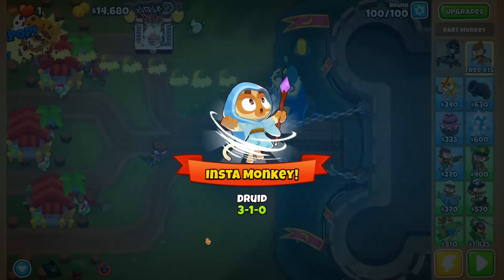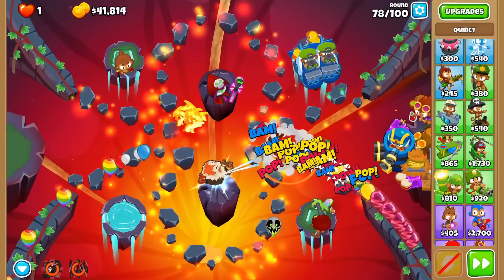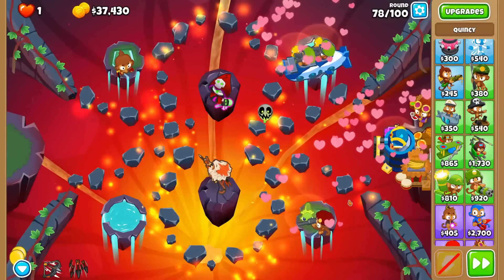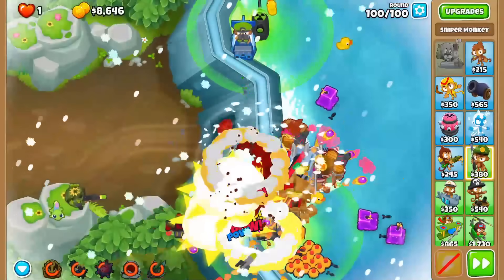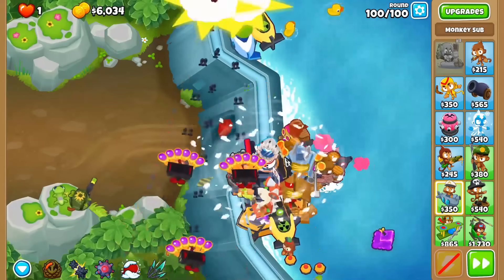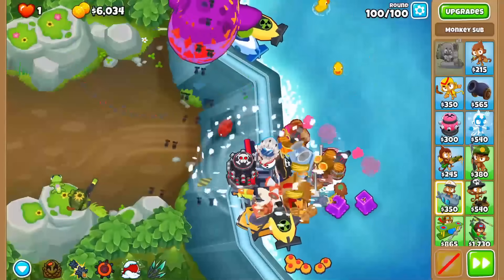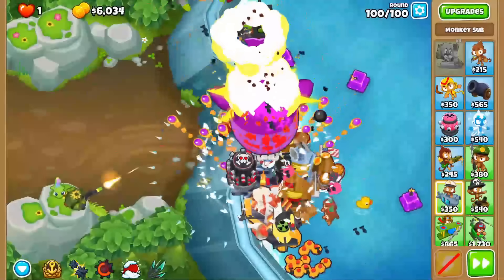But Ninja Kiwi has given us a new solution: CHIMPS. This last update added a retry last round feature if you leak, letting you not start completely over. And when you win, you still get the full collection event rewards, no matter how many retries you used. This is a great, stress-free way to play harder maps — they can still be challenging, but you don't have to worry about memorizing every single ability timing and what monkeys are needed when.